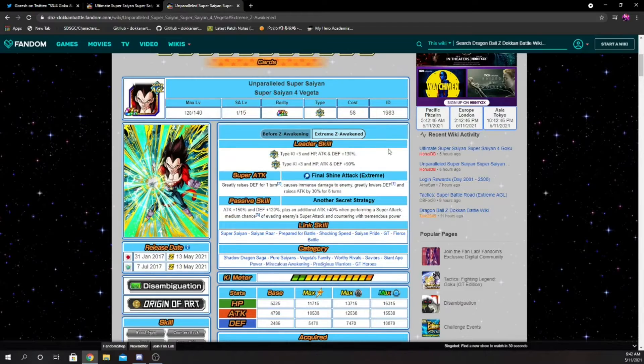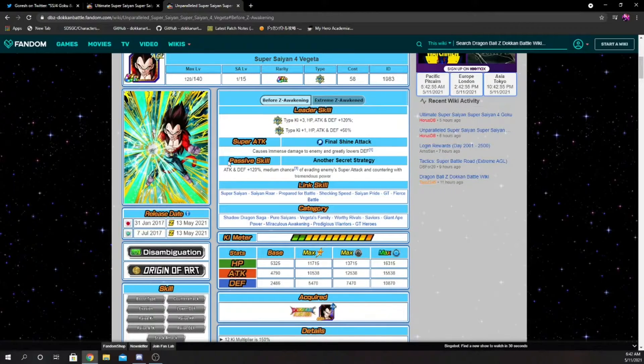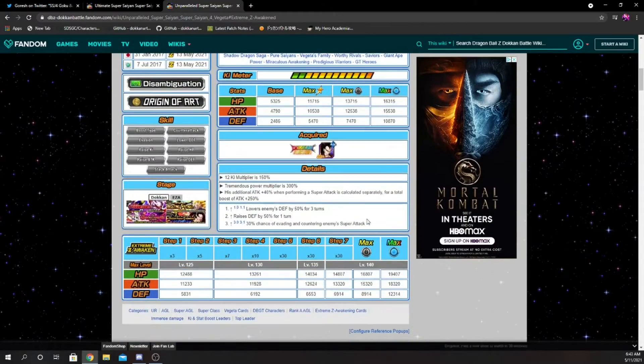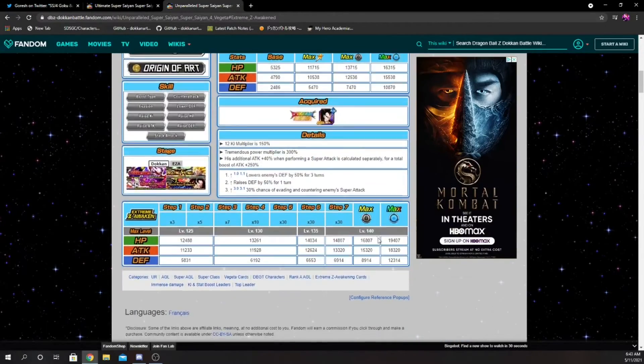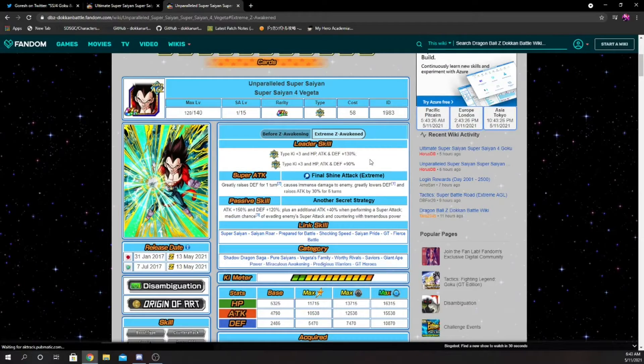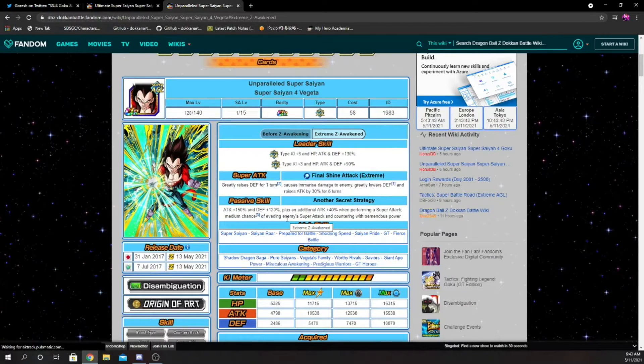Vegeta has 150% attack at the start of turn and gets 120% to defense — before it was 120% to both attack and defense, so the only thing that increased was his attack. He also gets the additional 40% attack on super and retains the 30% chance to dodge enemy super attacks and counter. Before his EZA this Vegeta was actually more defensively oriented than Goku — with 120% defense and 12k defensive stats, his defense should be around 130k–140k even before the EZA.